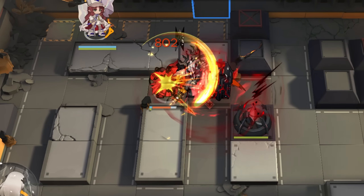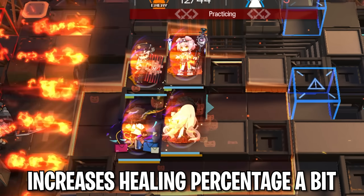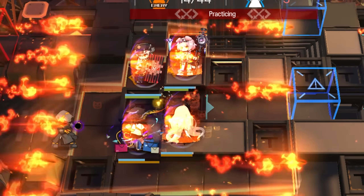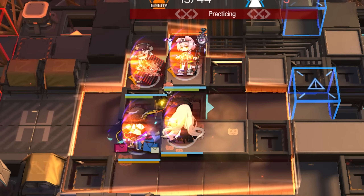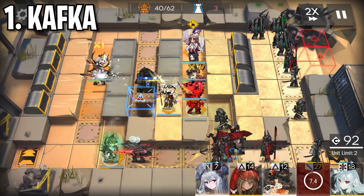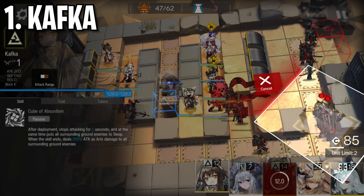There are also some medium impact upgrades to modules. For example, upgrading Nearl the Radiant Knight's module only gives her increased base stats and defense ignore for her skills. While this is certainly good, it doesn't provide any new traits like the aforementioned. Nightingale's module upgrades are also medium impact. The additional trait to her second talent increases healing effectiveness by 3% at level 2 and 5% at level 3. This is certainly useful, but it's not game changing. Personally, I think it would be cool to see some buffs to her phantoms, such as losing less HP per second.